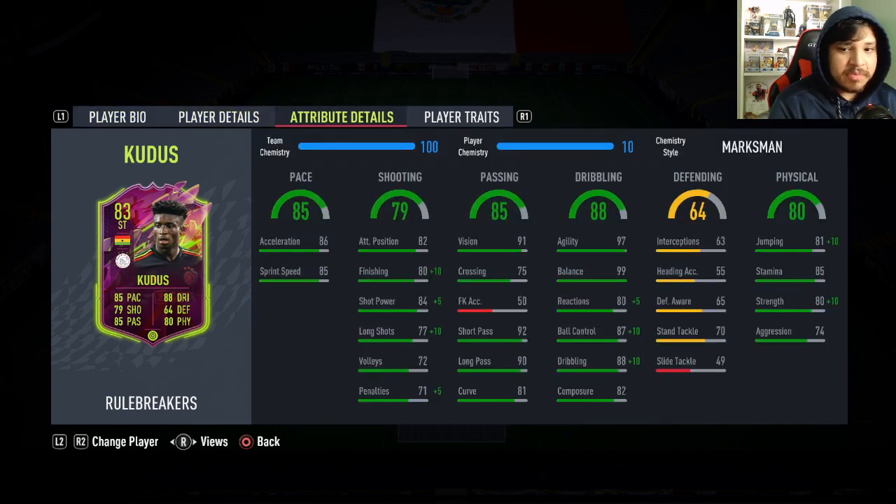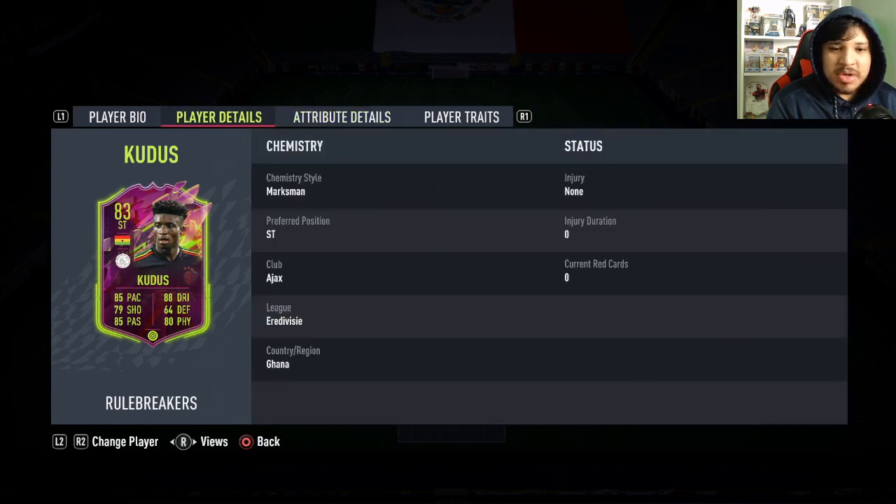How tall is he? He's 5'10", he has 97 agility, 99 balance, which is pretty crazy. A flair trait — that's the only trait he has, which sucks, but we're going to try him out.